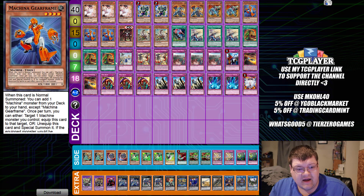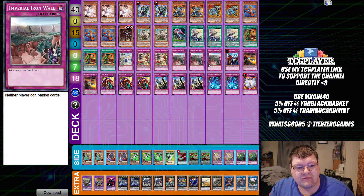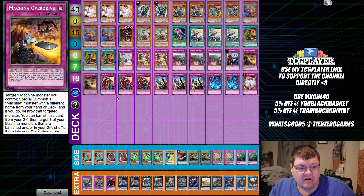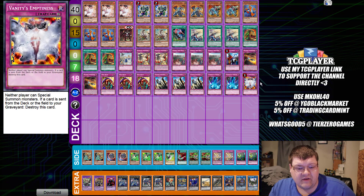Next up we have X-Stravs. We have the back-to-front. Then we have two copies of Punishment, Imperial Iron Wall — I found this was a little weird, but depending on the metagame, this is good. Two copies of Machina Overdrive. Triple copies of Skill Drain with triple Solemn Judgment. Two Torrential and one Emptiness.